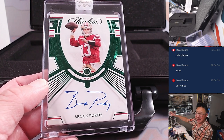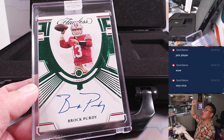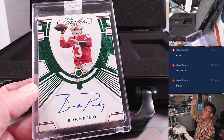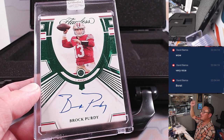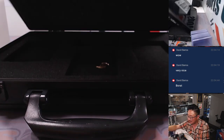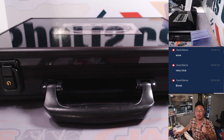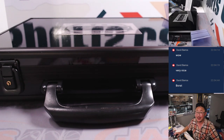There you go ladies and gentlemen — the case is closed on Flawless two-box, pick your team four. I'm Joe for JaspiesCaseBreaks.com, and I will see you next time for the next one. Bye-bye.